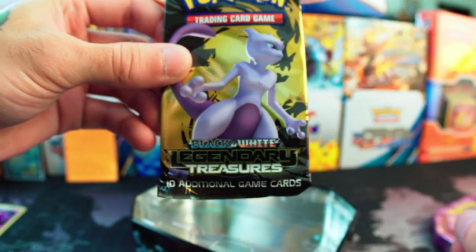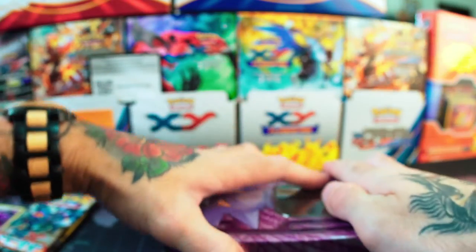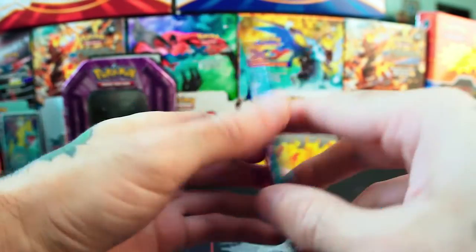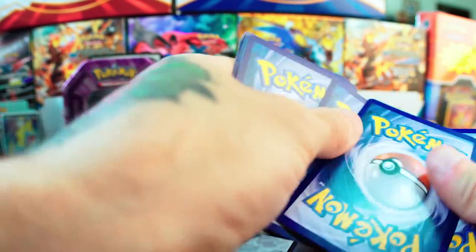We have Furious Fists, we have an XY, and we have a Legendary Treasures. We're definitely going to do Legendary Treasures last. Let's do XY first. Let's get rid of the packaging — and here's another look at the Gengar tin. Let's hop right into the XY pack. We're gonna get something good from this, hopefully, maybe out of at least one of these.